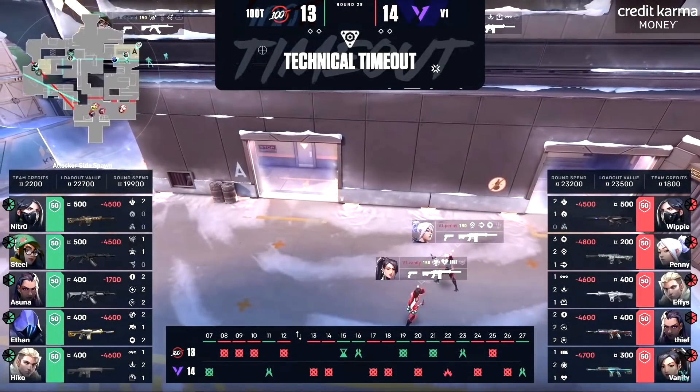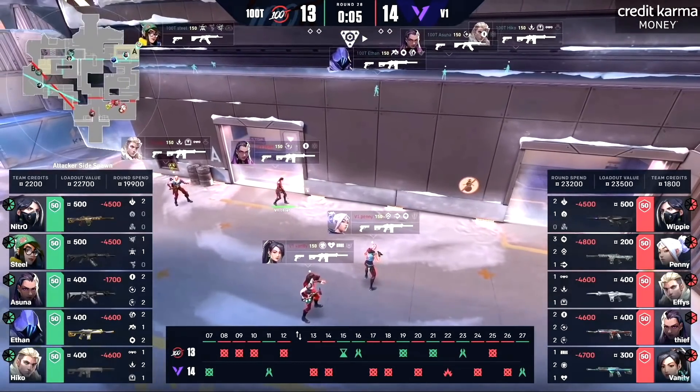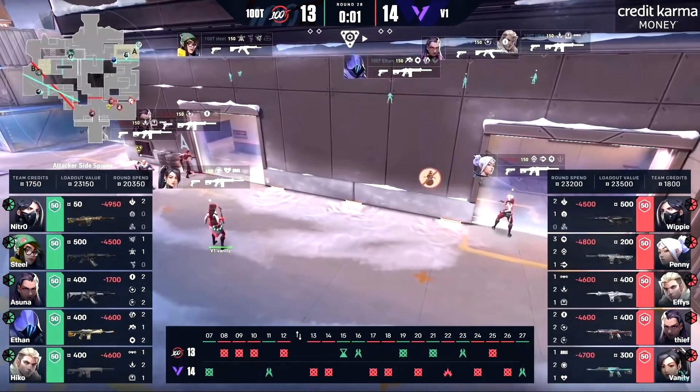I'm going to start off talking about 100 Thieves' defense, particularly of the A site and how Asuna's involved in it, and then I'll circle back around to the offense and talk about that incredible clutch he had, and a couple of other rounds as well.